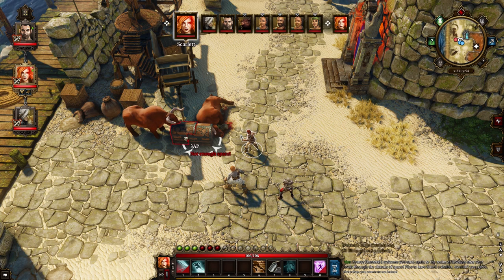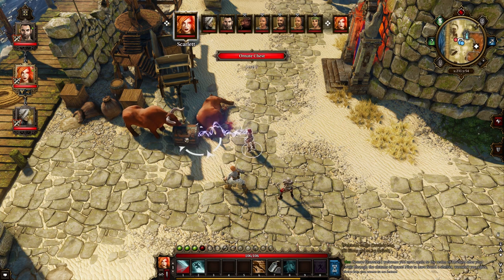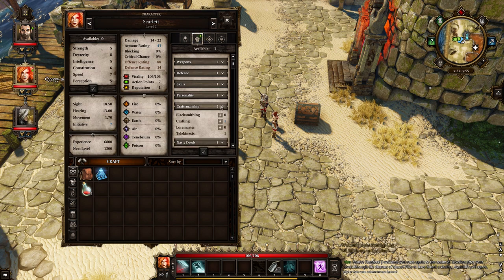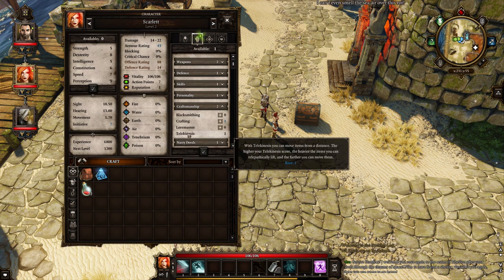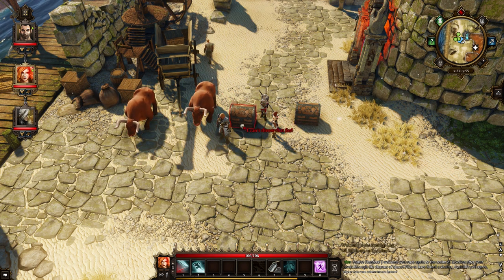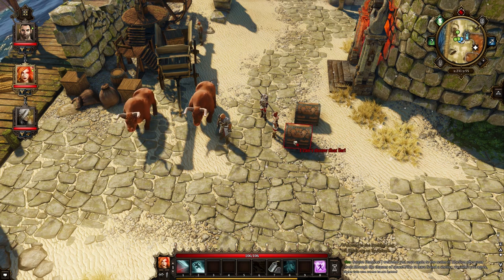How does this actually work? I'm going to explain how it works and then show it working. What telekinesis actually does is allow you to move objects with your mind up to a vastly high weight — as far as I know, it's effectively infinite. I've never managed to hit the cap, though it does say there is one. Telekinesis allows you to move an object of pretty much any weight an increasing distance for every point you put in. Now unlike Divinity Original Sin 2, the ability points required to advance a skill keep increasing.